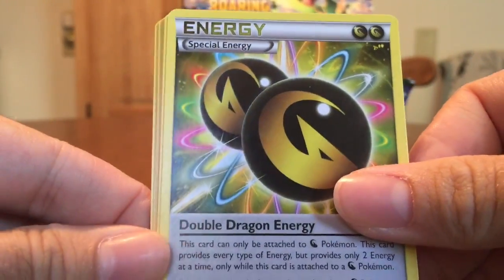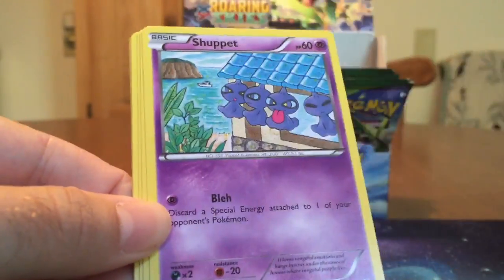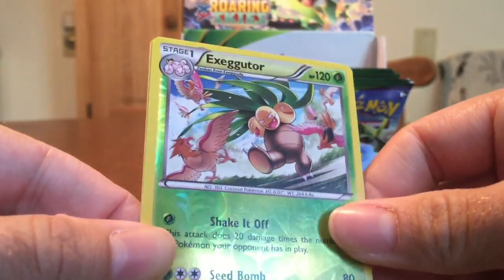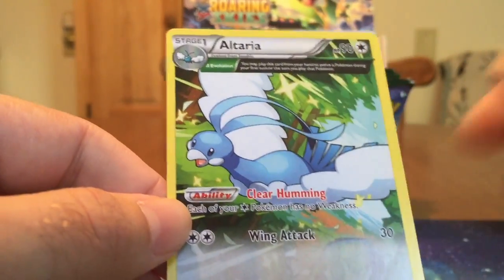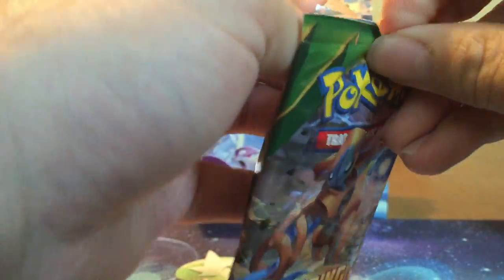There's another Double Dragon Energy. Tropius. Another Skyfield. Togepi, Shuppet, Spheal, Wingull, Binacle, Reverse Exeggutor — that's our first one of him. And there's that Ancient Trait Altaria with Delta Evolution and Clear Humming — keeps Rayquaza from getting one-shotted by Manectric.